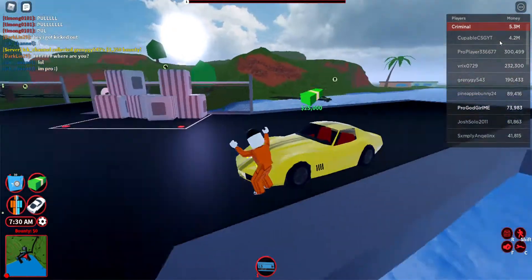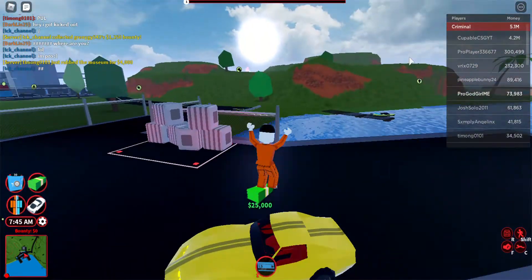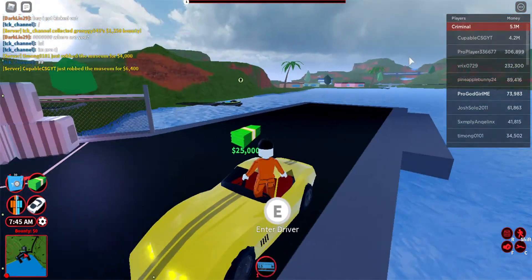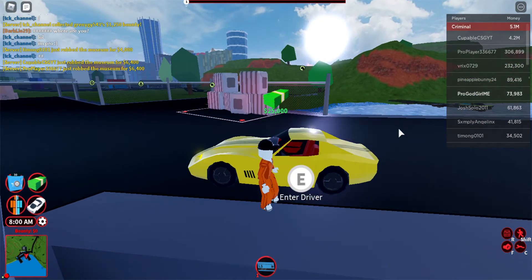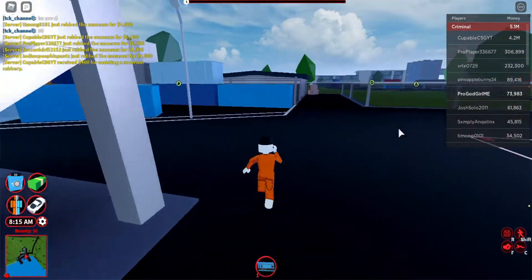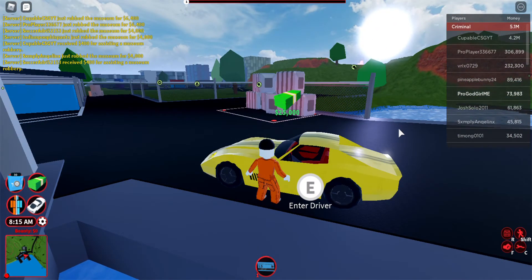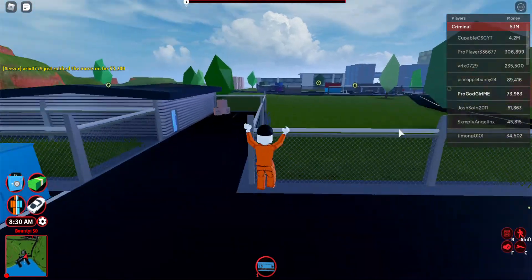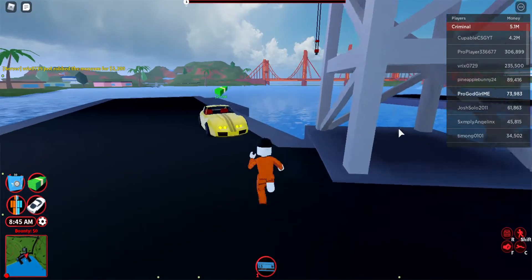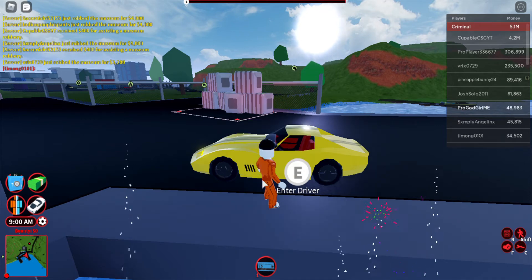Hey guys, welcome back to my YouTube channel! Today I'm going to buy the new Ray car. Everybody knows this car — it's pretty common now. It costs 25,000 and came with the Deja, but I found the Ray car a bit cooler. It's also 25,000 and I have 73,000. If you want to buy this and don't know where the cargo port is, it's in the city area. So this is the Ray car for 25,000 — let's buy it!